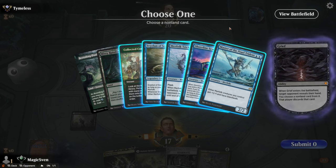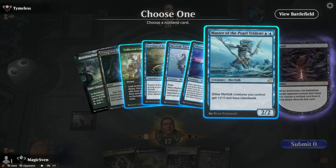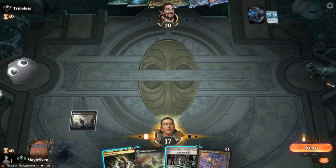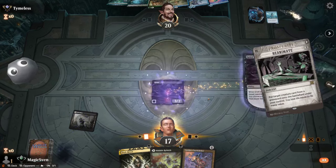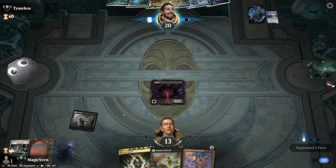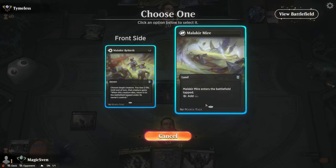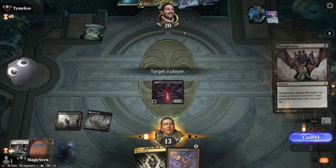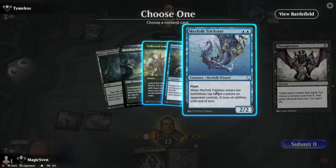I just want to kill the ones that speed up the clock, so I'm either on Shoreline Scout or Master of the Pearl Trident. I think I take the Master. I'll just Reanimate the Grief and now I take the Shoreline Scout — that'll keep them off Flare of Denial too. No untapped land. Tap land, Thoughtseize you. I drew a Trickster and a land, so we'll take the Trickster.